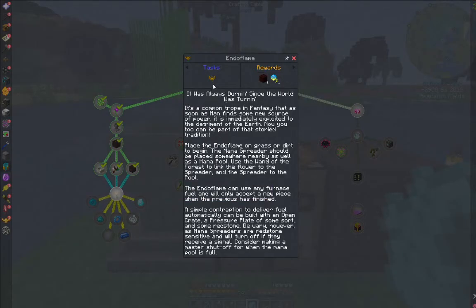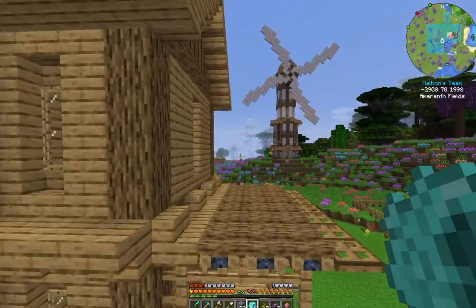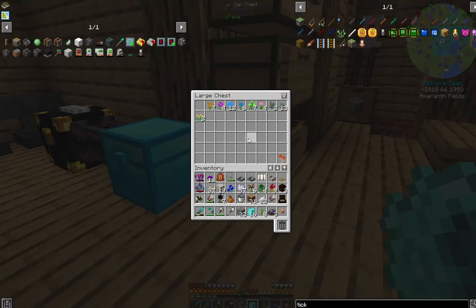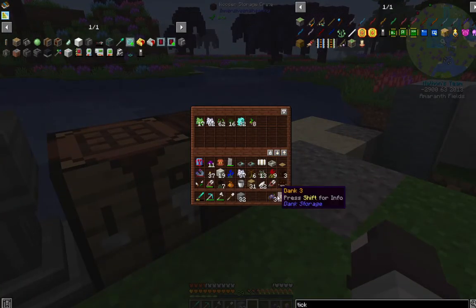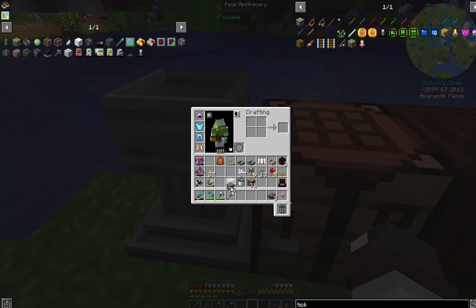So now we need an Endoflame — this is the first generation of mana. The Endoflame requires two brown petals, one light grey, and one red. We need twice as much brown as red, so we need to multiply our petals. We're going to grow them into tall flowers and use shears. From twelve brown petals we now have forty-eight. Let's do some red as well — eight of those. As long as you don't use your very last petal, you're not going to run out. Twenty-six red will be fine for now.